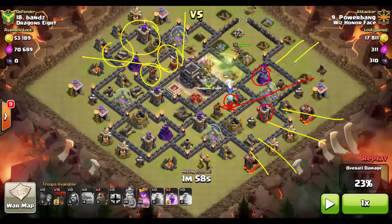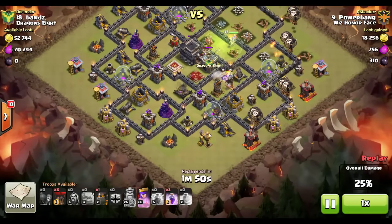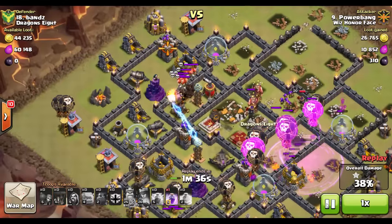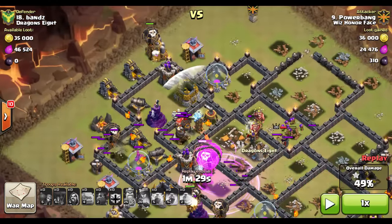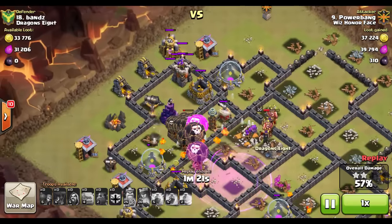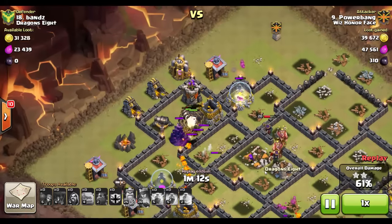Come in from the side where you can take out the air sweeper from behind. Targeted balloons come in — I make sure not to leave that wizard tower and mortar, so I have to path back at the end. You'll notice only one seeking air mine comes up on that first air defense, then the rage spell goes down to help the balloons into the air defense. Tanks go into the second air defense — no traps there. Now notice the air sweeper and how much it affects that one balloon up top. Imagine if I had started my raid there — one puff pushes it back, it doesn't even reach the tower and dies.